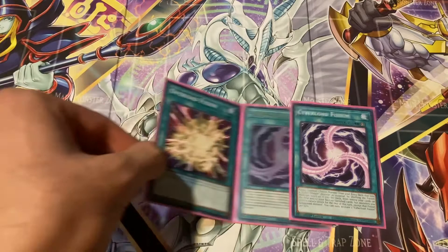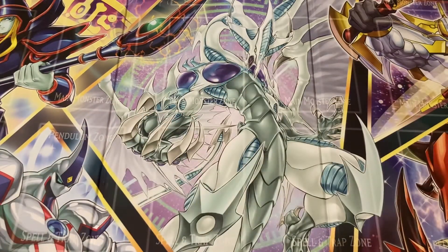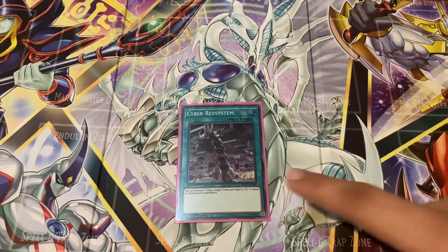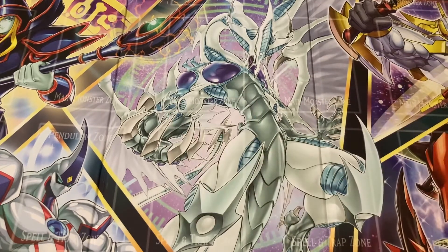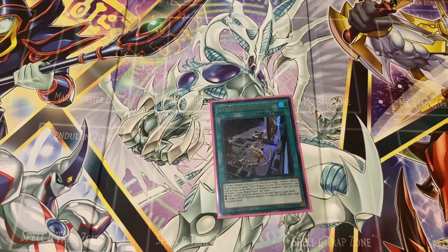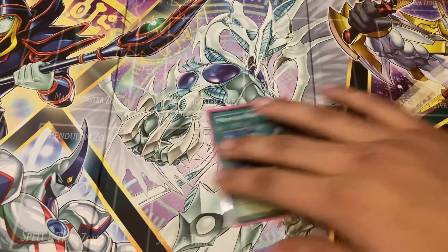Everything I just used to banish with Overload Fusion, I can reshuffle back into my deck with Cyber Load Fusion and automatically bring out another monster. Lastly for spell cards, I play one copy of Cyber Revsystem — if you can get your hands on two I'd definitely recommend it — one copy of Cyber Repair Plant, one copy of Monster Reborn, one copy of Super Polymerization, and one copy of Mystical Space Typhoon.